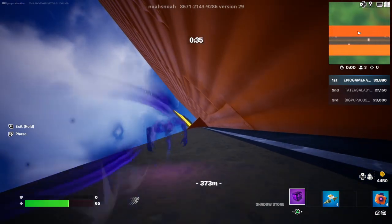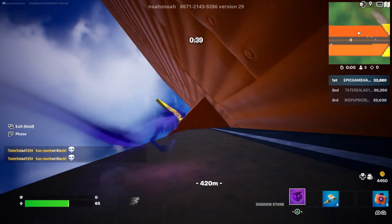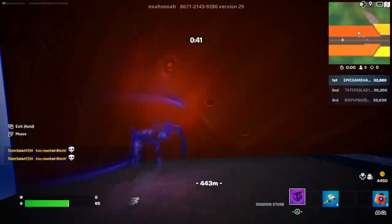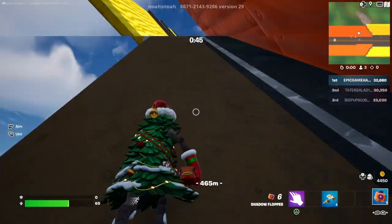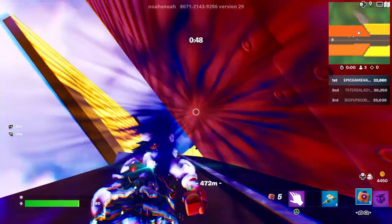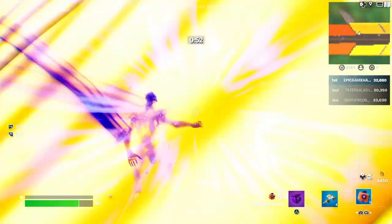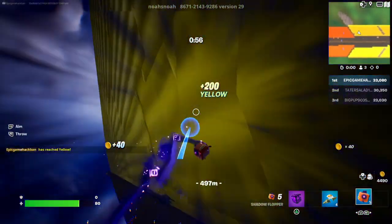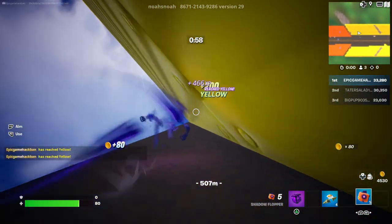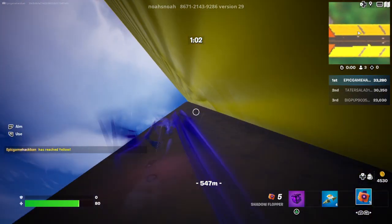There are also other strats. Here's one: you could just get a few zero pretzels, a shadow flopper, and a bunch of other stuff. I've reached yellow now.